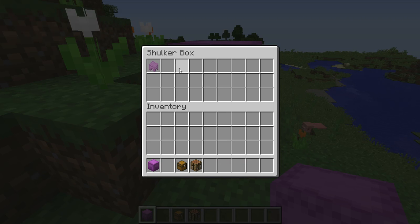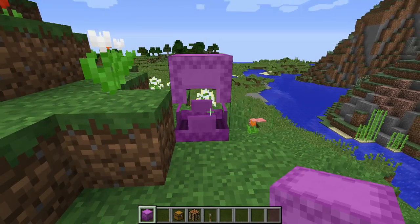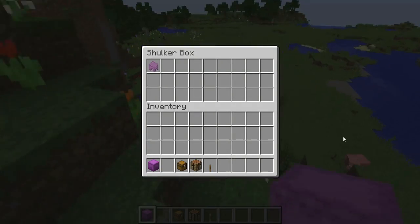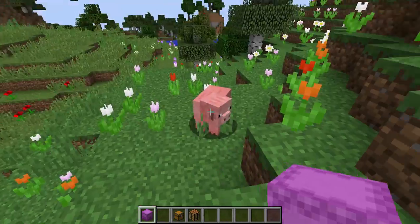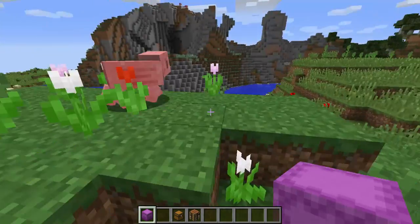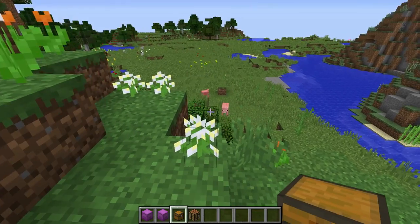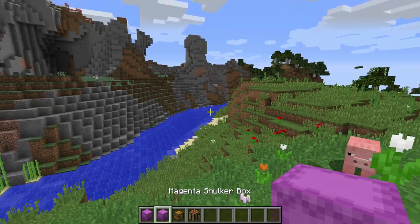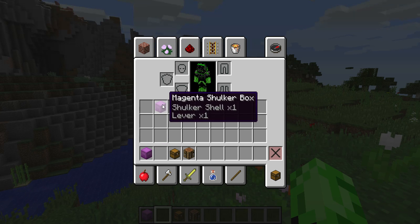You can't put other shulker boxes in shulker boxes because that would be so... okay. Now we're going to just do this. It's glitching out because I'm on the 1.11 snapshot. I'll do a video about how to get it. So here, as you can see, I'll break that and I get this shulker box.